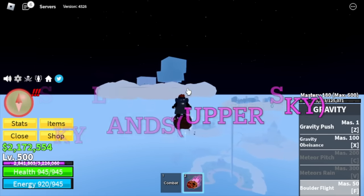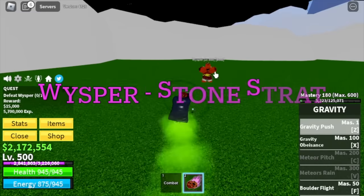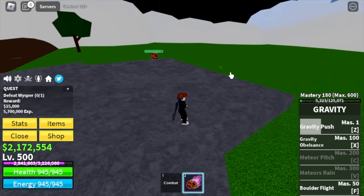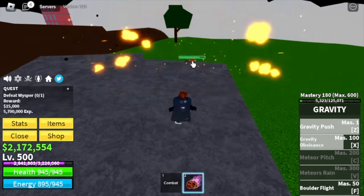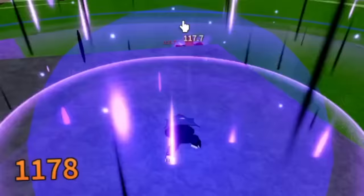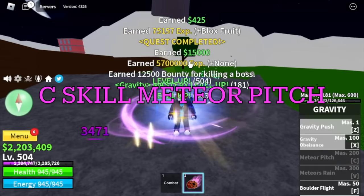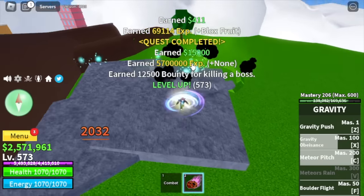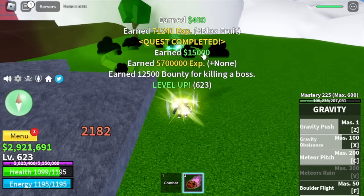Upper Sky — yes, we're going to skip again, lots of mobs. Target is the Whisper, and the strategy is the Stone Strat — just go on top here, he cannot damage you. The Bazooka cannot damage you, so easy kill. You will unlock your C skill, the Meteor Pitch. You're going to do server hop until 625.